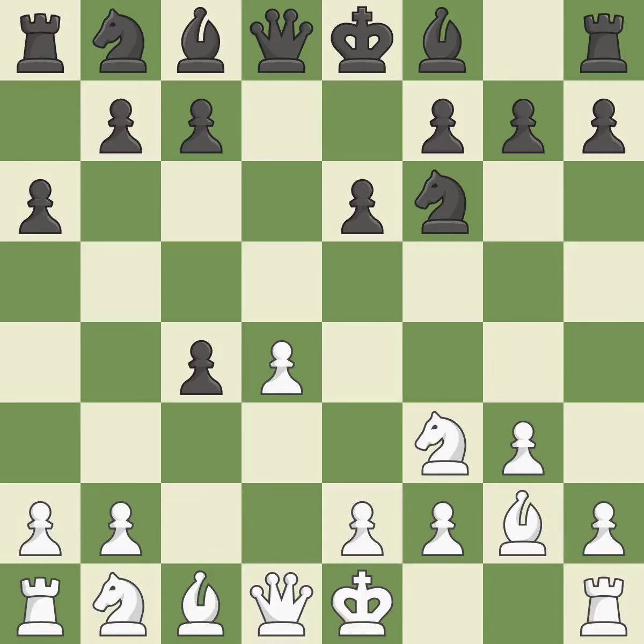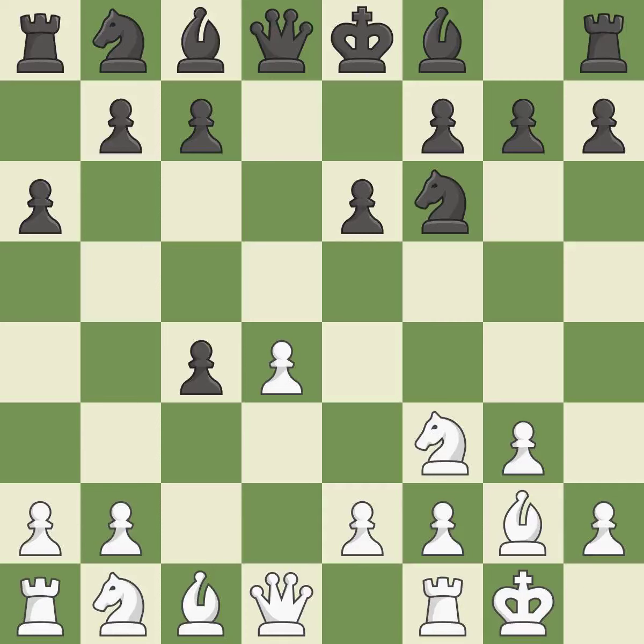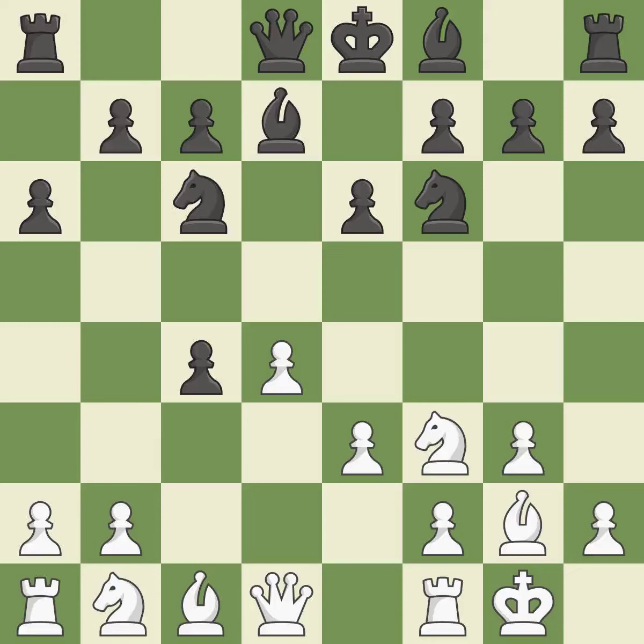A6 prepares the B5 pawn push. Castling gets the king out of the center and activates the rook. C6 develops the knight toward the center and fights for control of the E5 square. By developing the bishop from its initial square, this activates it. This also activates the queen by developing it off its starting square. Thus, the attacked pawn is protected — it is the final book move.